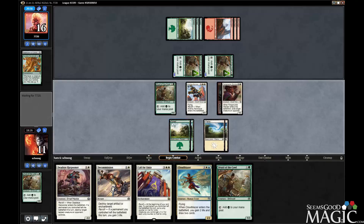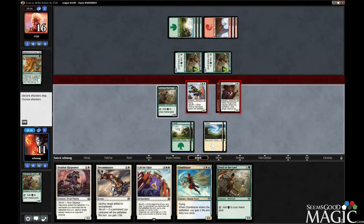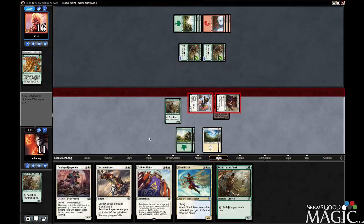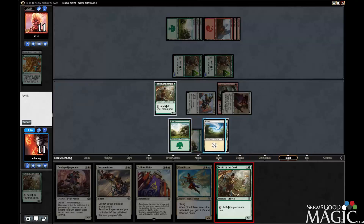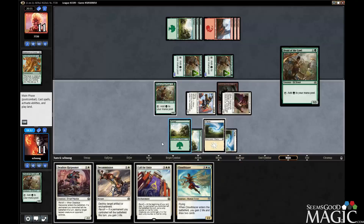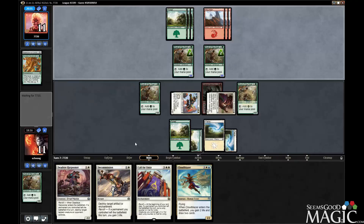We can't race them very well. So let's just attack for five, play out the other druid, and hold up decommission and hope they play something we can use it on.